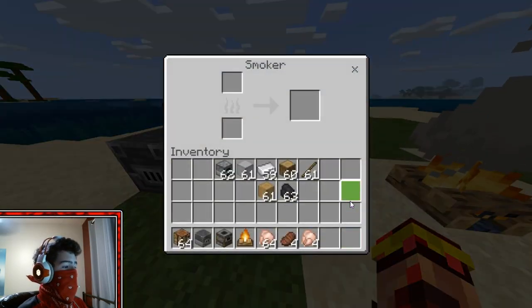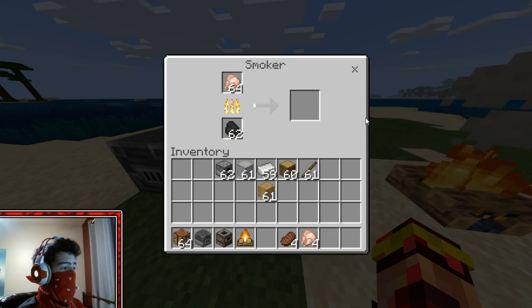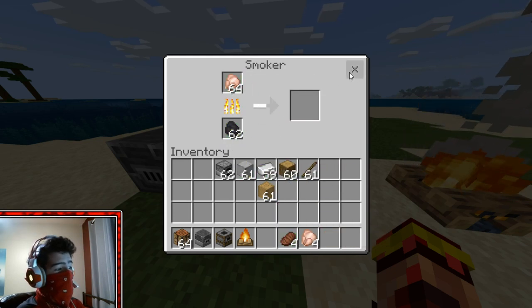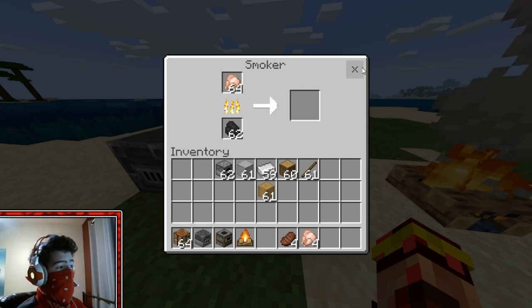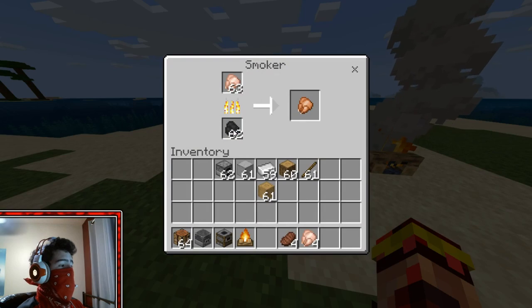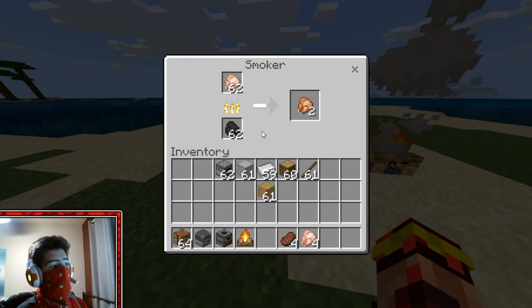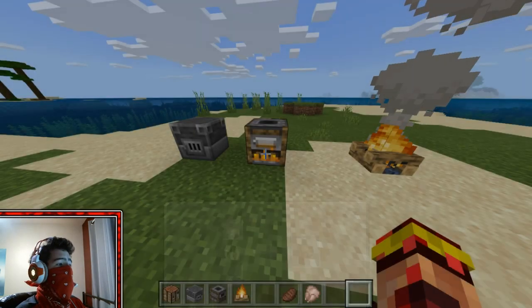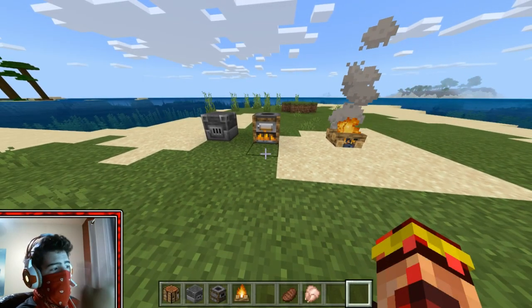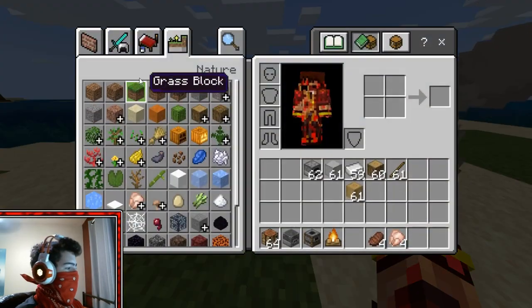Then we've got the Smoker here. What the Smoker does is it only cooks raw food, but it cooks it twice as fast as a regular furnace. For every eight cooked items, it uses one piece of coal. It doesn't save on coal or anything — it still uses coal the same as a furnace. It's basically a speed-up, but it only cooks raw food.